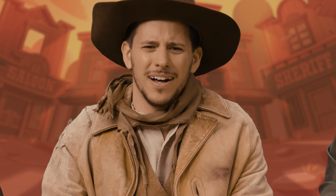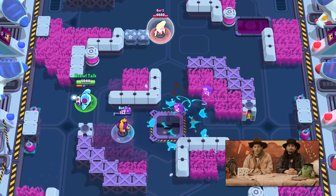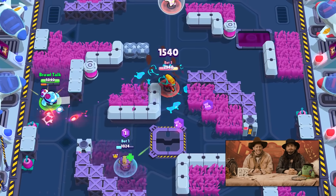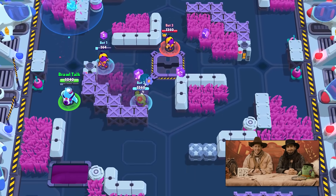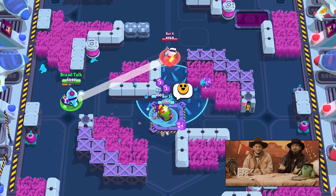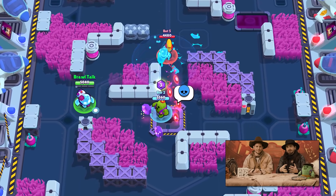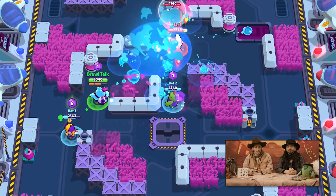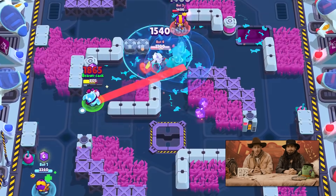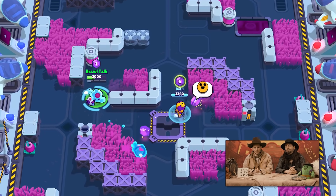Have you heard about Squeak? The new brawler! Squeak is the second brawler coming in this update. He's part of Colonel Ruff's Star Force trio and an alien being that has evolved from the cumulative drool on Ruff's dog toys. He throws explosive toys towards enemies, and the toys stick to walls and brawlers because of all the drooling. His super is a frag bomb that when thrown on the map occupies a large area and explodes, so you'll have to be quick to evade it. He's going to be released in May with a mythic rarity.